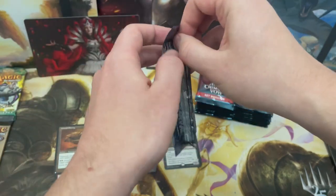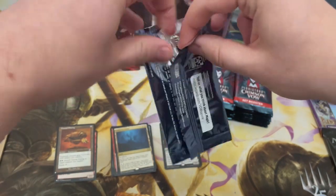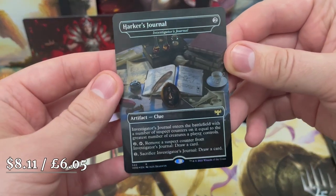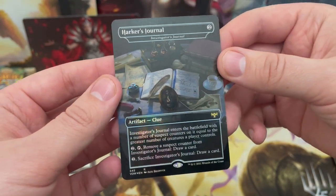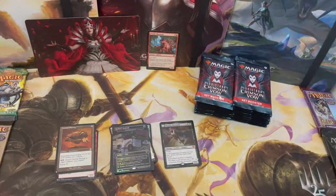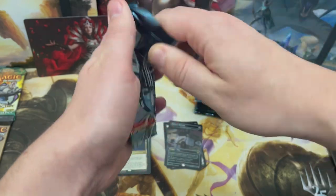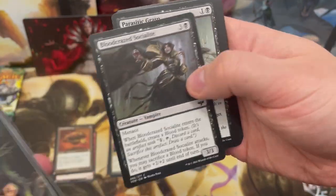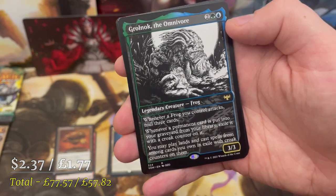Time to crack the box topper — you have to be so careful, it feels so fragile. Okay, we've opened it the right way. We've got Harker's Journal, a foil artifact clue. No idea of the value but excited to get it. And it's mythic worthy — one third of the way through! Set booster boxes have fewer packs but more value, as they'll have you believe.